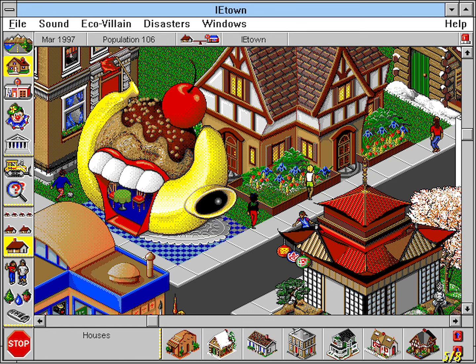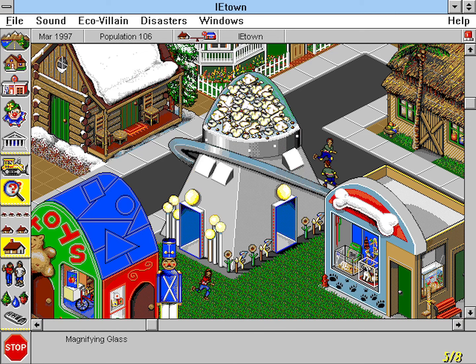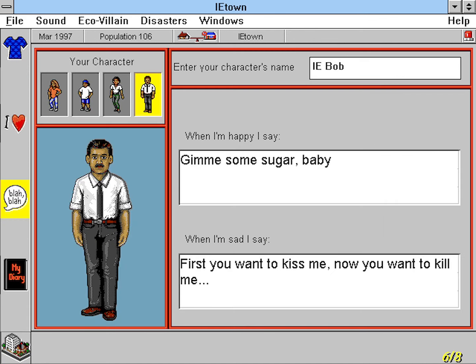SimTown's main strength is the ability to explore the town that's built. The player can zoom in on their town and click on special parts of each of the buildings called fun spots. Whenever one of these spots is clicked on, a fun little animation will occur. I especially enjoyed the popcorn popping in the glass dome of the futuristic house. The designers really got it right with this feature — it allows the game to become a learning toy rather than just some dry simulation.